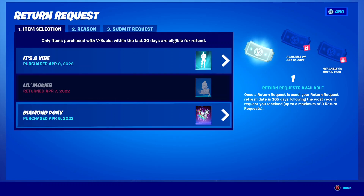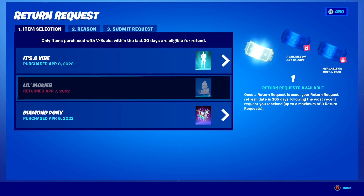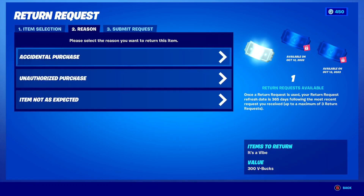This is the return screen inside Fortnite. I've only purchased three things in the last 30 days — and I returned one already, so only two things remain: the It's a Vibe emote and the Diamond Pony Glider. For example, if I want to use my ticket to return the It's a Vibe emote, I would just press on it, select a reason, and it would submit the request, refund the V-Bucks, and take my ticket away.